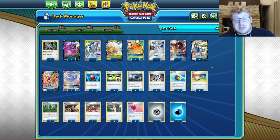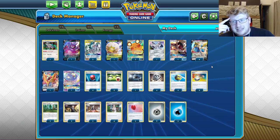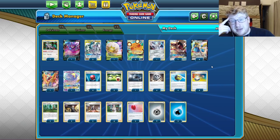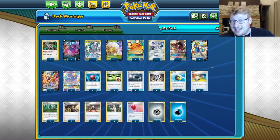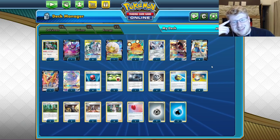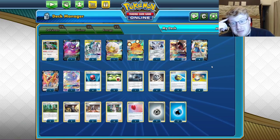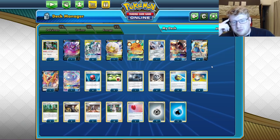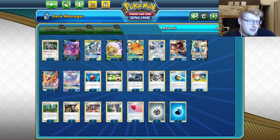A slightly lower supporter count than a lot of other decks — where you'd see potentially even 4 Marnie, 4 Boss — but I'm really trying to lean into getting as much value from Crobat and Dedenne as possible. You only really want to make ADP last like 4 turns with GX into Boss, Boss plays. That's why everyone dislikes ADP right now. So you only want to weave in a couple of Researches and a Marnie here or there. I feel like this support count works very nicely for me.